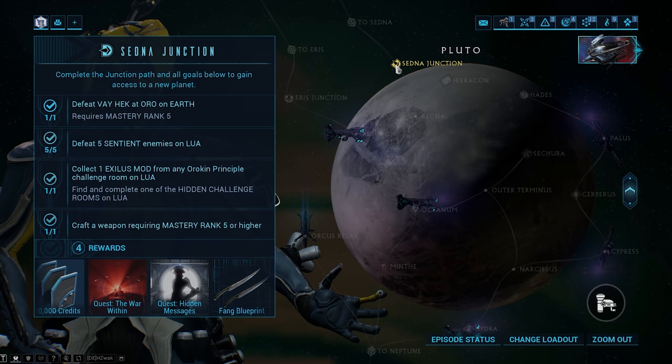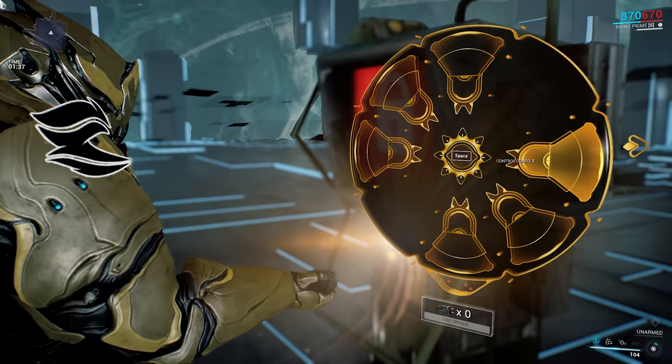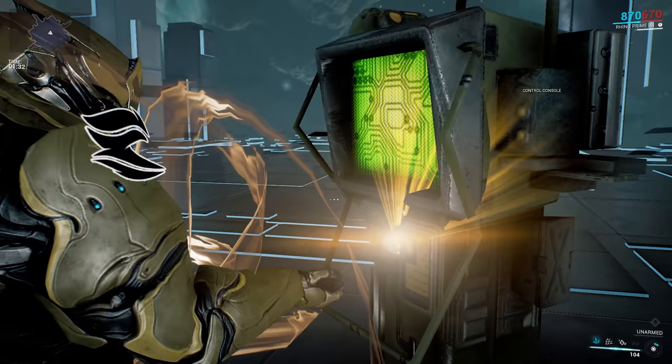If we go back to Pluto and look at the Sedna Junction, we see that we have to defeat Vay Hek at Oro on Earth, which requires us to be Mastery Rank 5. The Mastery Rank 5 test is a hacking test — all you have to do is hack six consoles within the time limit. If you're struggling, you can craft Ciphers, equip them to your gear wheel, and use them to auto-hack the consoles in this test.